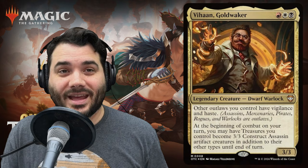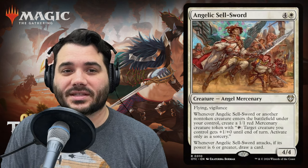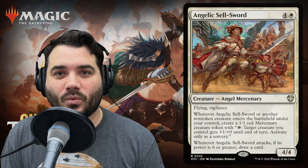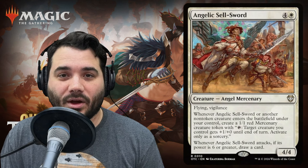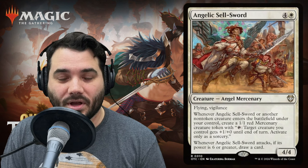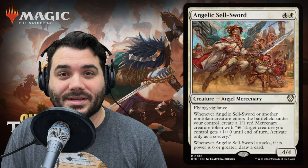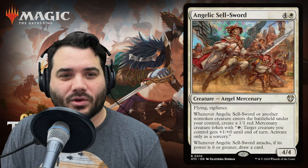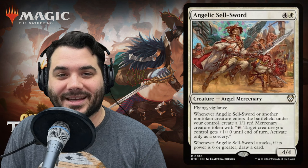Next we have Angelic Sellsword — four and a white for an angel mercenary with flying and vigilance. Whenever Angelic Sellsword or another non-token creature enters the battlefield under your control, create a 1/1 red mercenary creature token with 'tap: target creature you control gets +1/+0 until end of turn,' activate only as a sorcery. Whenever Angelic Sellsword attacks, if its power is six or greater, draw a card.